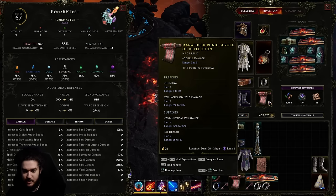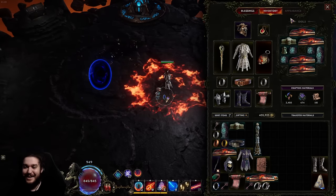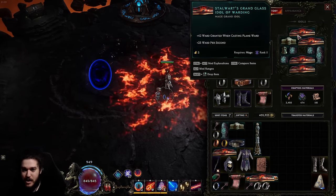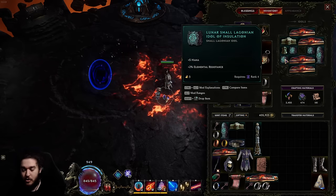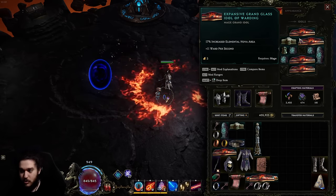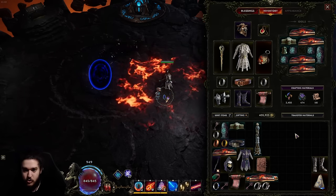I just realized my relic is garbage — I think I picked it up at level 10 and need to replace it immediately. For relics in general I'm not doing anything crazy: mostly ward per second to keep the ward buffer up, and stats to fill in resistances. You can look for anything flame aura oriented — damage over time, fire damage, ward-based — pretty much any of those work.